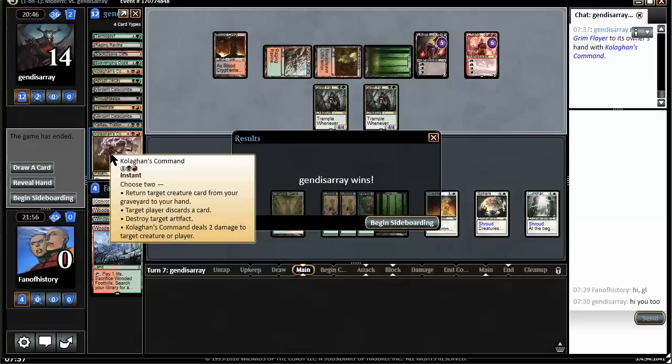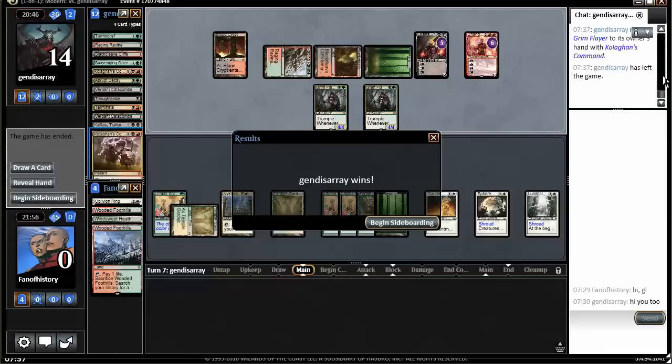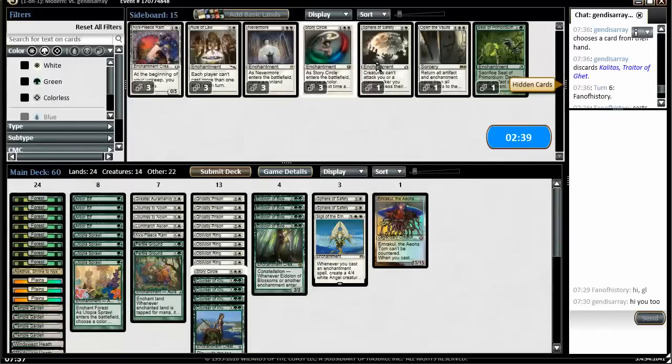What the hell happened? Tarmogoyf targeting — return. Was I at 2 life? Oh, it was some Chandra effect? I don't get it. Well, we got the anti-creature tech and the sort of the main line — he's not a single color deck.